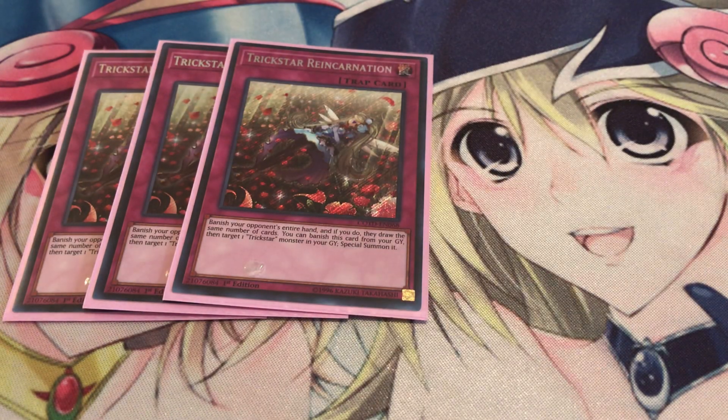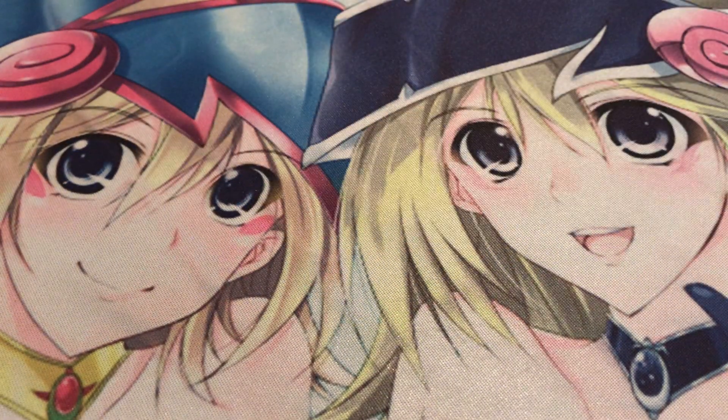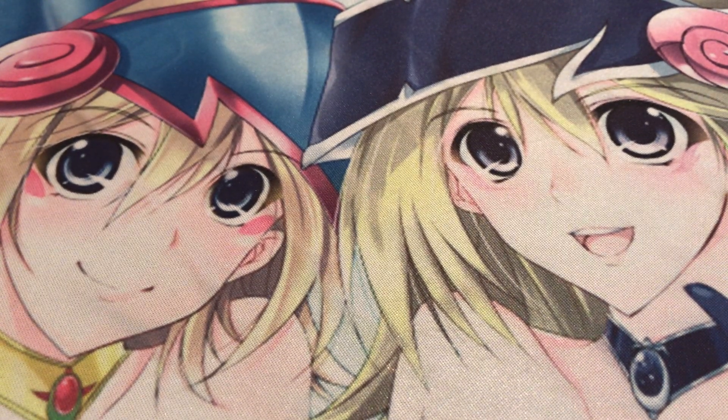Moving on to traps: three Trickstar Reincarnation — banish your opponent's hand, and it's also your Monster Reborn for the deck. Three copies of Crackdown — just steal one of your opponent's monsters, link it off, and put your opponent at a serious disadvantage since you've basically left them wide open by taking one of their centerpieces. That's 40 cards in the main deck.